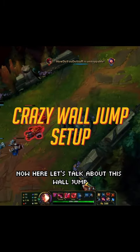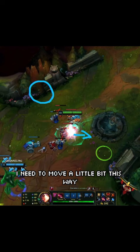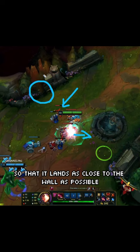Now here, let's talk about this wall jump. So E, W. Now in order for me to place the dagger over here, I need to move a little bit this way and throw the dagger onto this minion here so that it lands as close to the wall as possible. And so if you see here, I do a slight movement and then I throw the Q and the dagger lands right next to the wall.